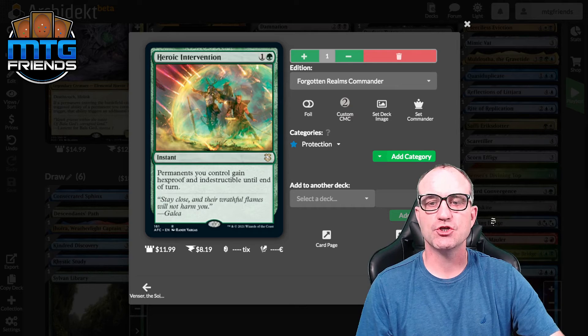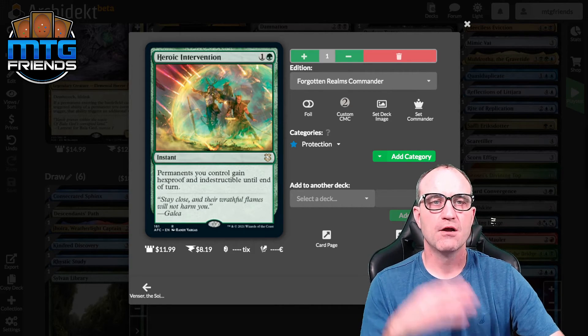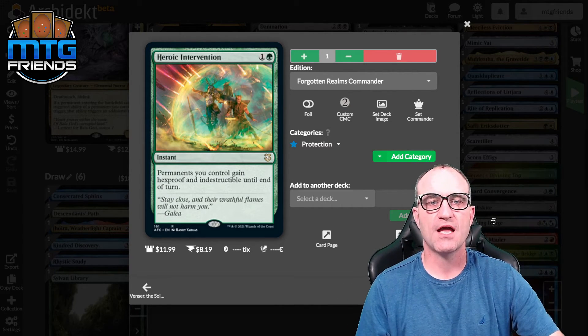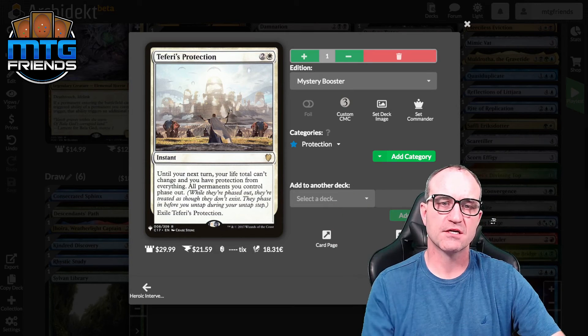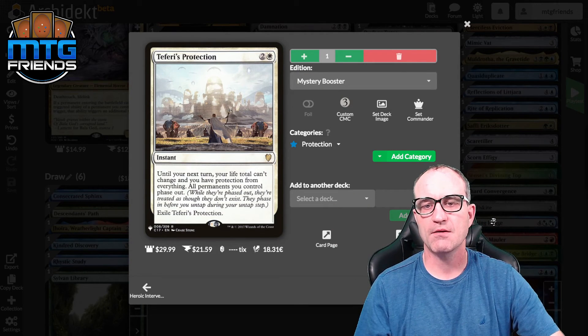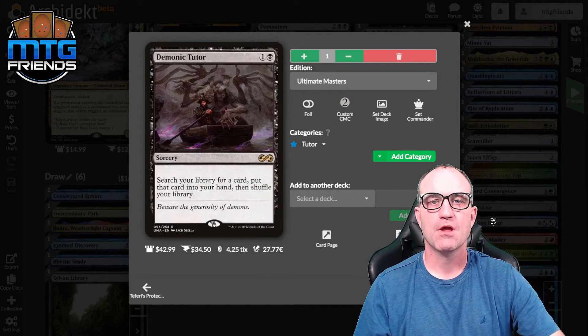For protection: Heroic Intervention makes all permanents have hexproof and indestructible until end of turn. Teferi's Protection phases them all out until your next untap step, then they phase back in, protecting you ultimately.